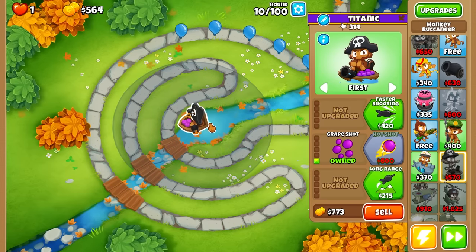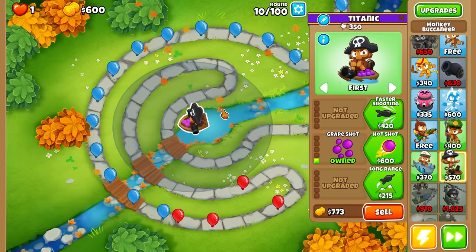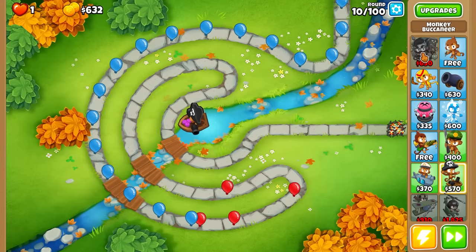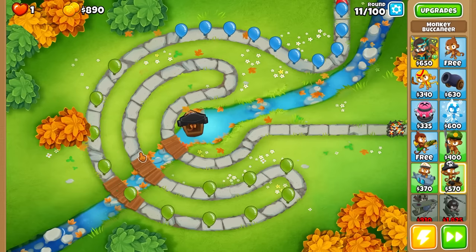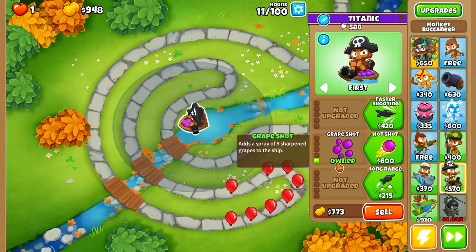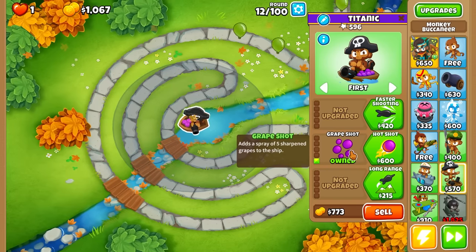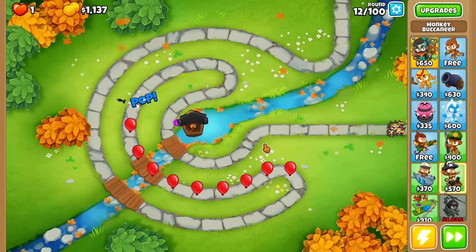Grape Shot is such a powerful upgrade we could really get away with farming right now. I don't have enough for Geraldo's totem so I'll just save up for a regular farm. Yellows aren't much trouble because the grapes are just so good. Grape Shot has got to be one of the most OP first tier upgrades - maybe extra thorns or the sub's bottom upgrade that doubles attack speed comes close.